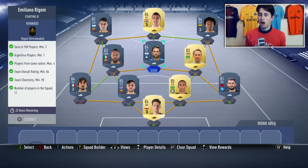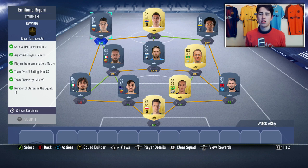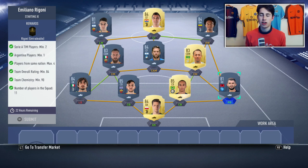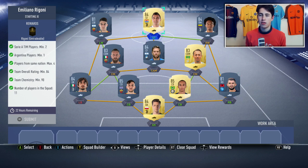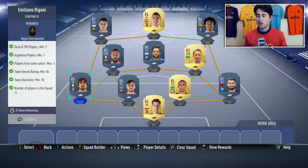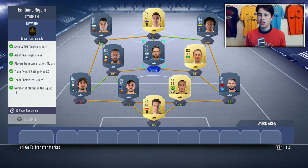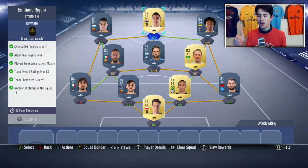Then you need to go and get yourself two 81s, and I believe that's it. Two 81s will finish it off. I've got Hysaj and Parotti here. The reason I went with this formula is because there aren't really any high-rated fullbacks in Serie A that aren't super expensive, and it's the same with left-sided midfielders. By doing this I was able to use two 81s and they fit in, and I managed to get the 90 chemistry by using a player completely out of position.